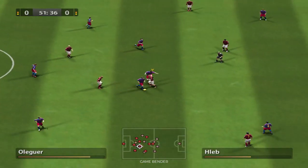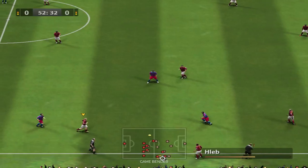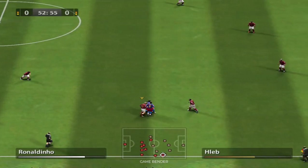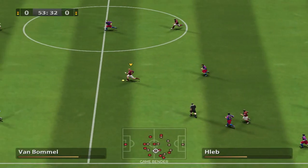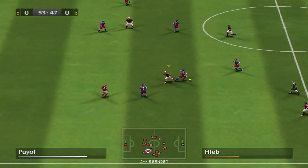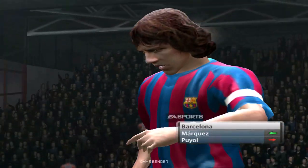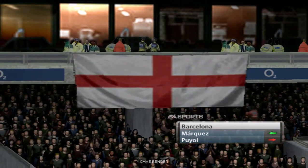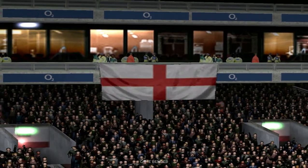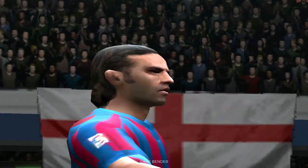Collected by the defender. Needs to throw it. Clep. Ronaldinho. They're back on the ball. Now Puyol. The injured player will take no further part in this game — here is his replacement.